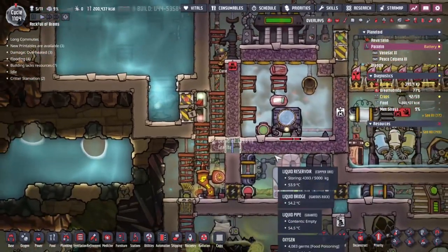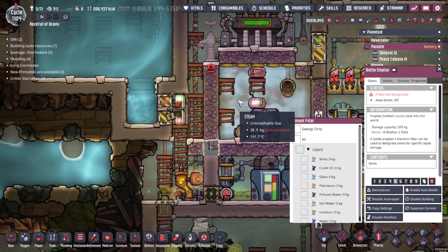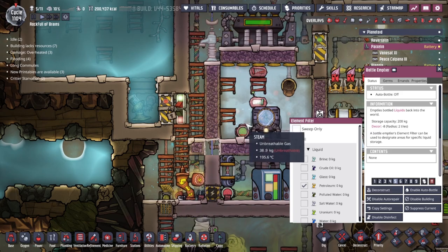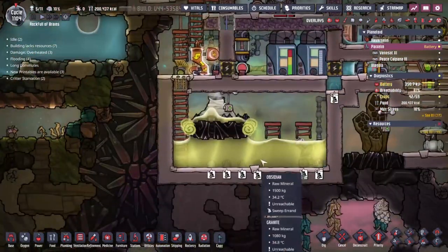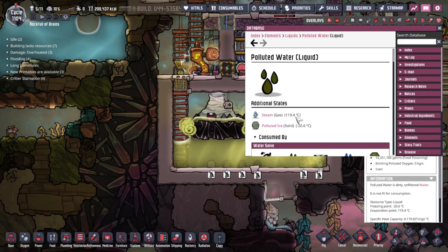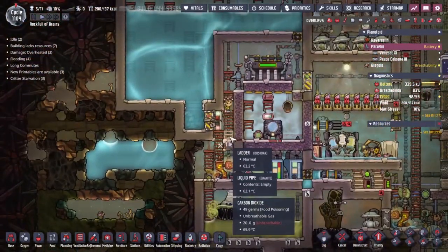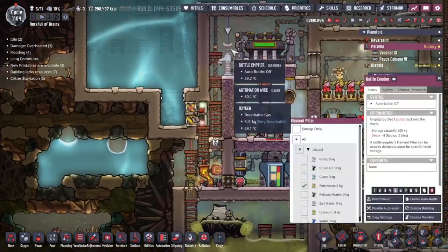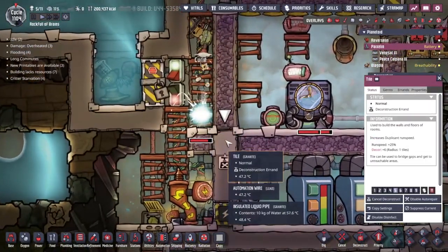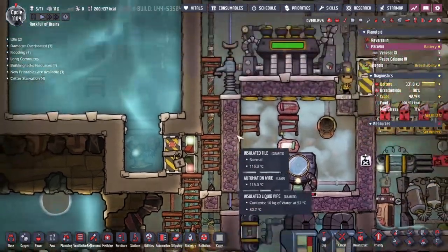Two considerations before I actually bust into there. One is the liquid that I want to use. Obviously as we've got 200 degree steam here I don't really want to be touching any of that with any water. If I drop any water in there - polluted or otherwise - I know the boiling point of polluted water isn't 150, it's 120, so if any of that steam comes into contact with any of my regular waters we're definitely going to have a bad time. So I'm going to drop petroleum on that. The other thing is I really wanted to have a vacuum right here, so I've asked for this tile to be built and destroyed - and yes, we've got a beautiful little vacuum.